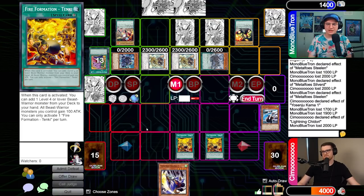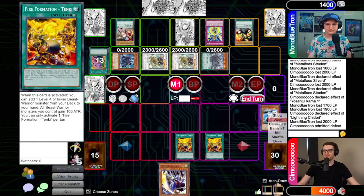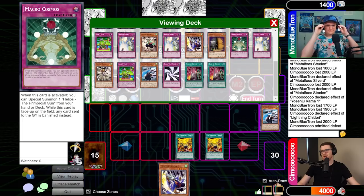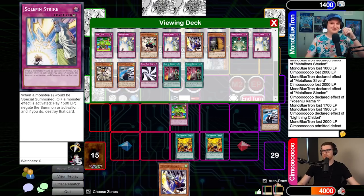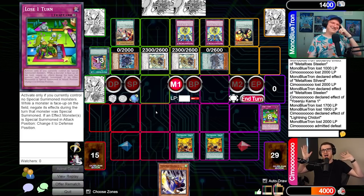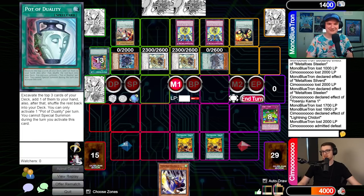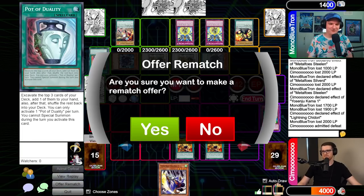I should have listened to you - keep the Kamas. This was the set. I should have kept the Kamas - oh, I couldn't use it because I made Castel. Oh my God, can't use it. That was the play. Do you want to do game three? Yeah, we'll do game three - this might be another 45 minutes.